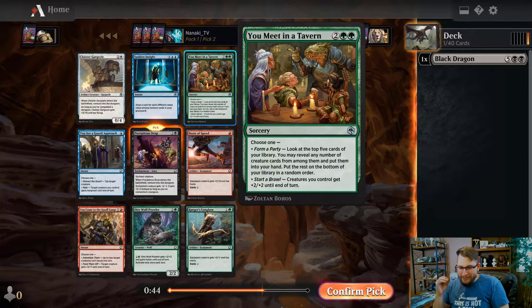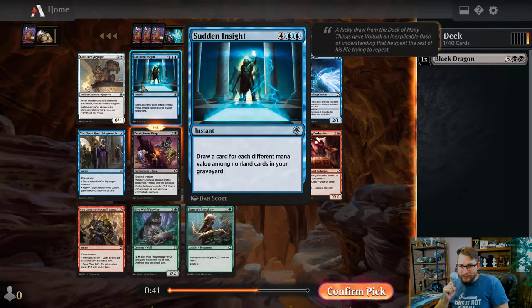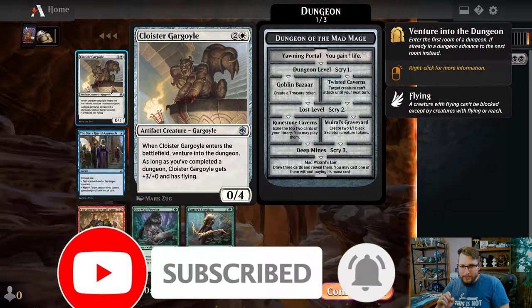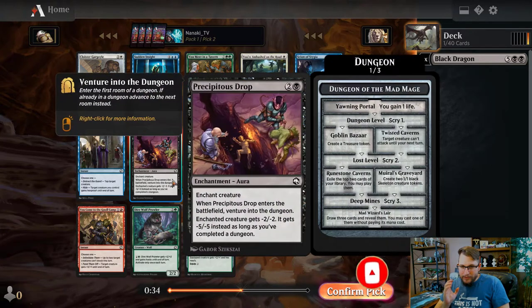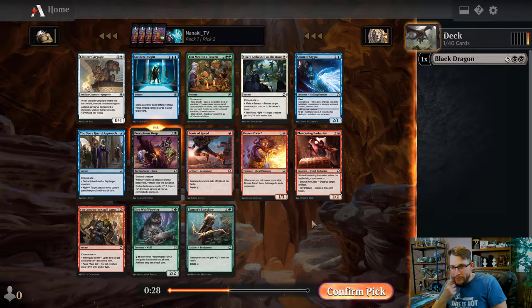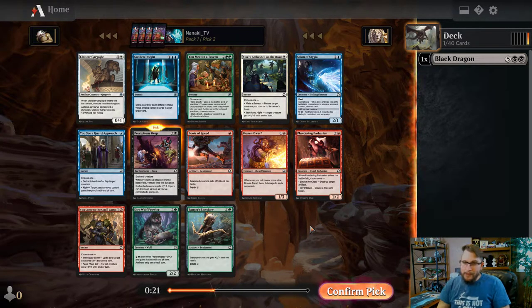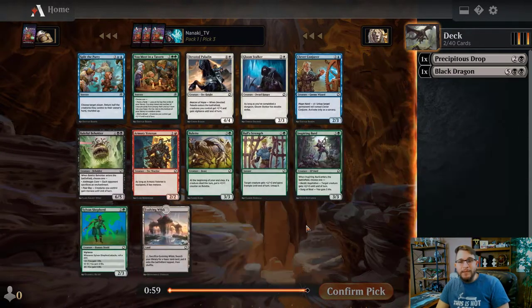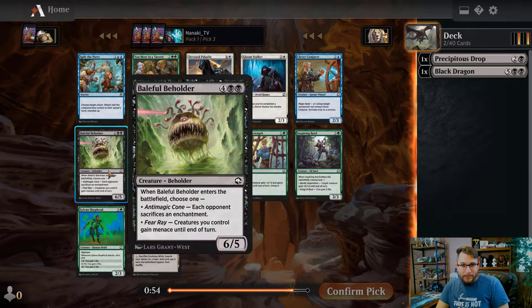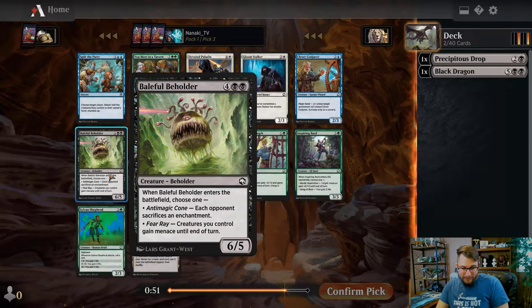The problem with this series is I have to not hindsight-draft - I have to look at this pack not knowing what I know already in the future. After saying that, staying in black seems the most appropriate here. Precipitous Drop is a good card; I want to cut off black - it's the only other black card in this pack, so my opponent on the left likely won't start being in black if I completely cut them off.